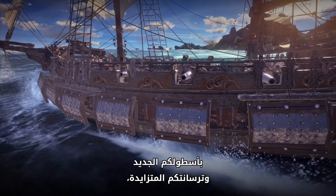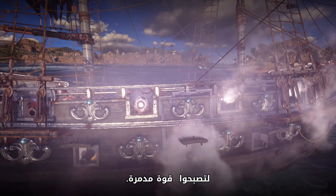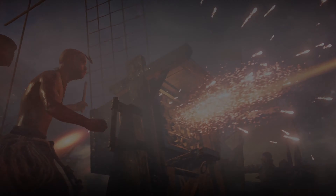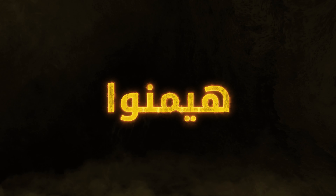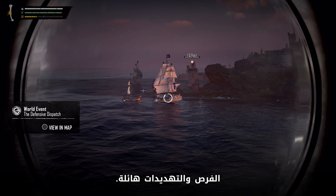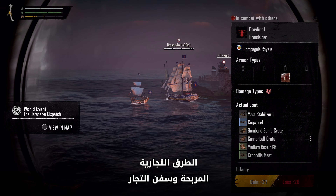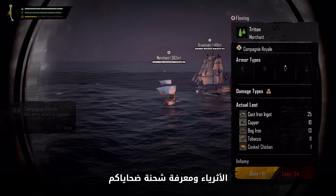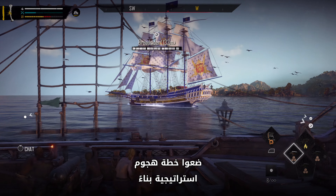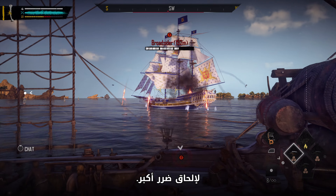With your new fleet and growing arsenal, create a loadout based on your personal playstyle to become a force of destruction. Out in the open ocean, opportunities and threats are abundant. Use your spyglass to identify lucrative trade routes or wealthy merchant ships, and assess your prey's cargo and firepower. Strategize a plan of attack based on your opponent's defenses and take advantage of their weak points to deal more damage.